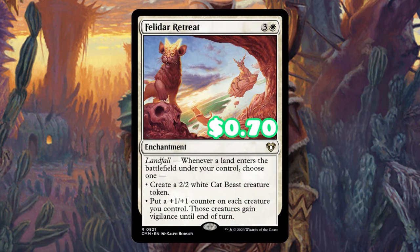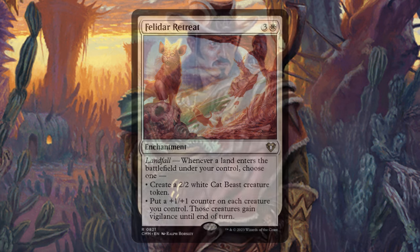Felidar Retreat is going to be amazing in this deck. Not only is Vigilance just insanely useful, but we're also going to be able to have this sit on the battlefield and make our creatures very massive very quickly, just by the deck doing what it already wants to do anyway.